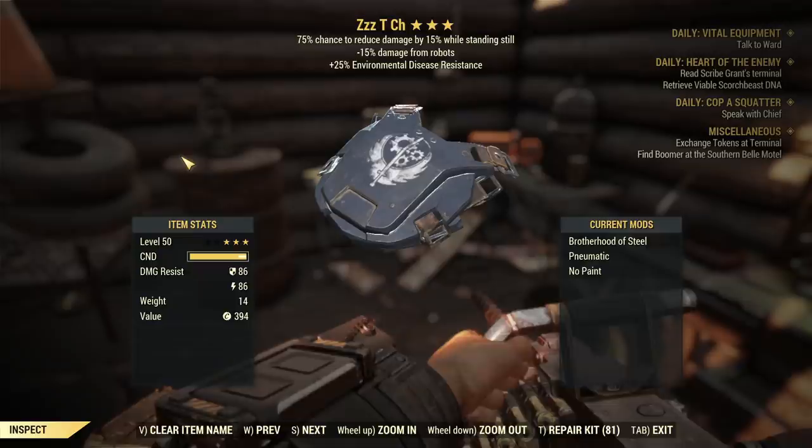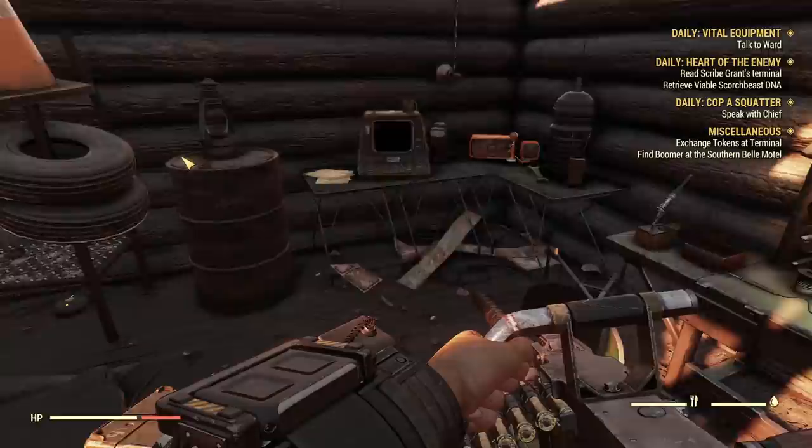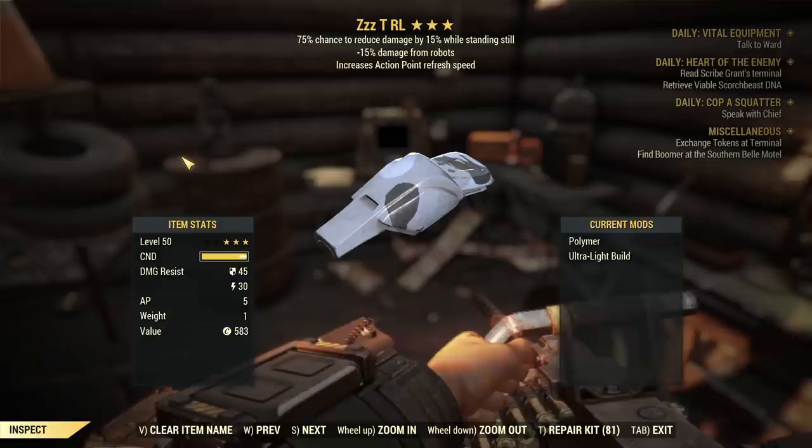This one is with sentinel chest piece, this one is with cavalier, and this piece is just AP refresh.